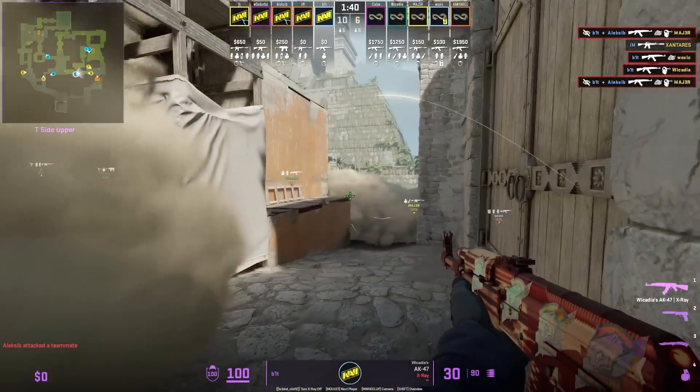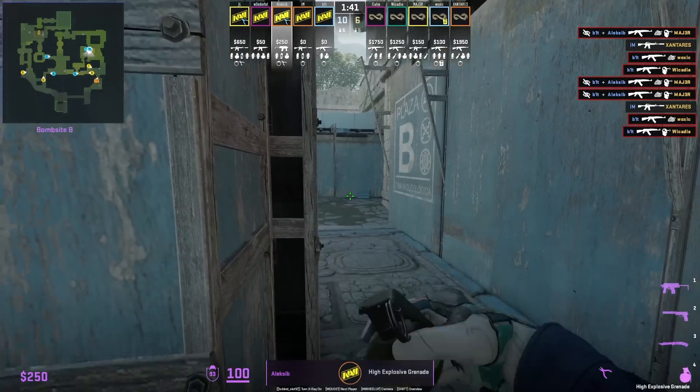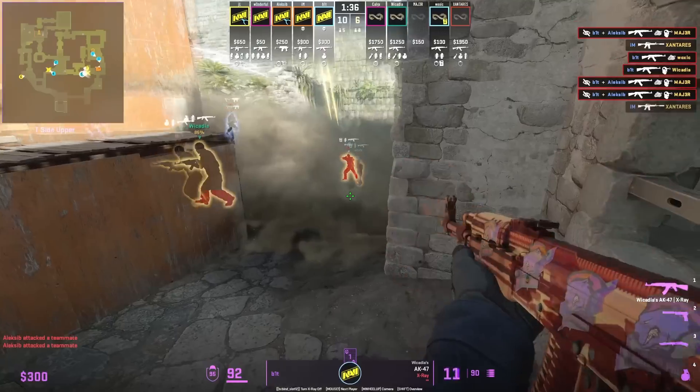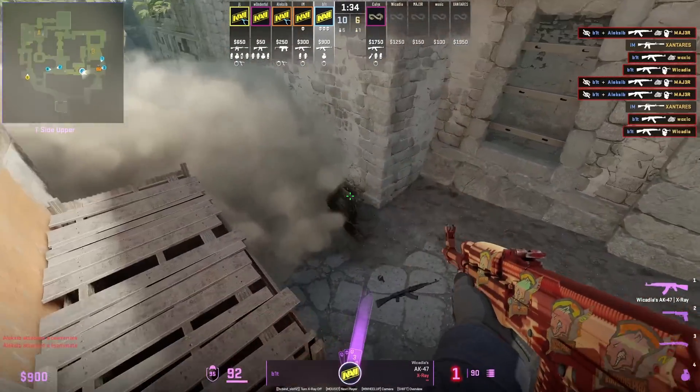In the same duo play from Navi, Bit pushes heaven down lane and while he's doing this, Alexi B is going to throw a flash and nade to break the smoke — the flash lands behind the wall so it won't blind Bit — and it's going to set him up for this nice 3k.